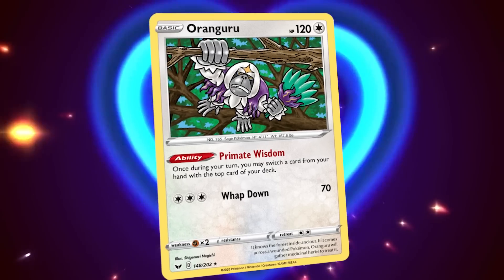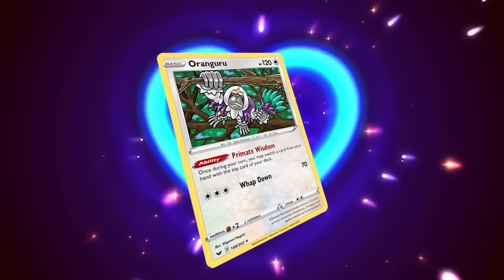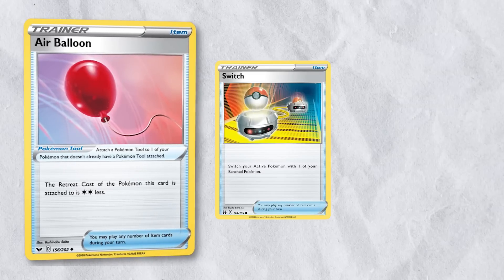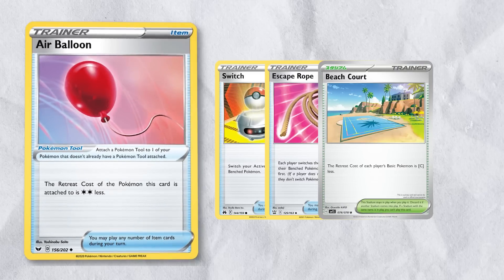If I could pick one D-block card to stick around, I think it would be Aranguru from Sword and Shield. Air Balloon will be gone, and it will be easily replaced by higher counts of Switch and Escape Rope, as well as new cards like Beach Court, and in a later set, Jet Energy.